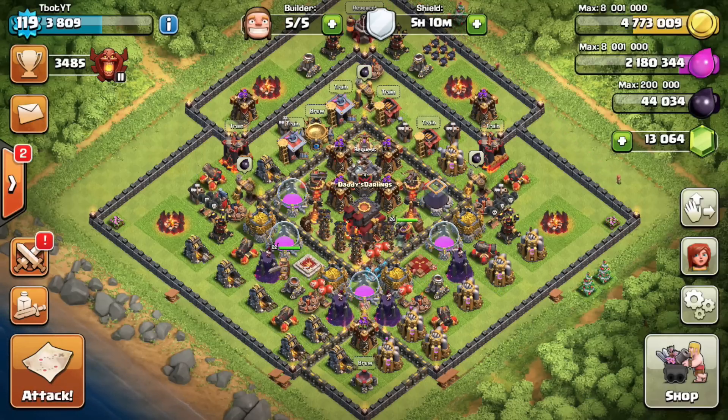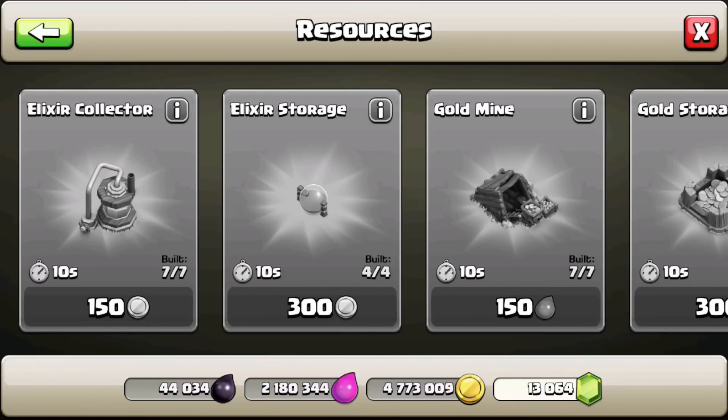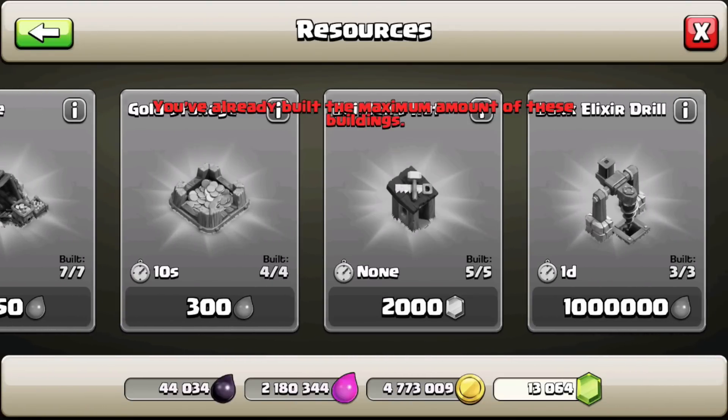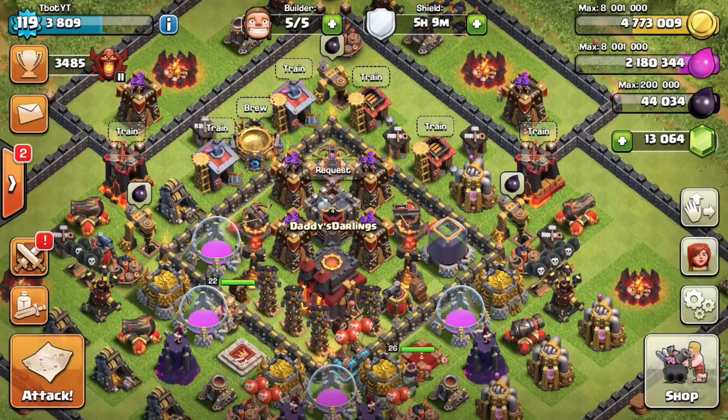The second tip is to have five builder huts working on different buildings at the same time. This is 100% very important. Unlock those builder huts — if you have gems, use them to get the builder slots. If you save your gems and don't waste them on speeding up collectors or things like that, use them for builders. The first builder slot is 250 gems, the second is 500 gems, and they keep getting higher. By consistently removing shrubbery, trunks, and getting gem boxes, you'll be able to save up enough gems to get those builder huts legitimately without spending real money.